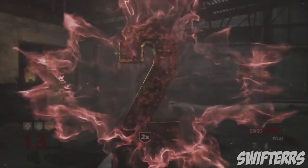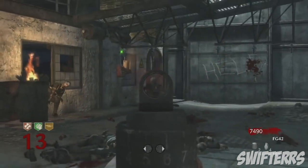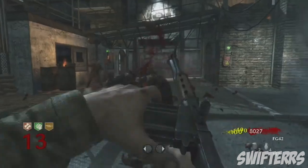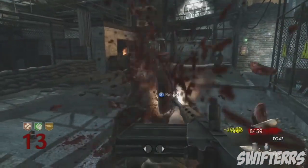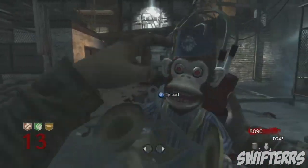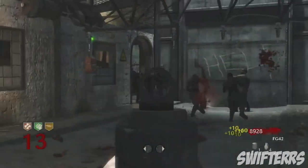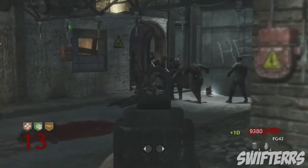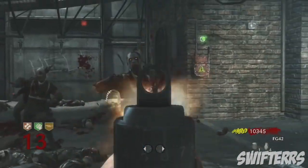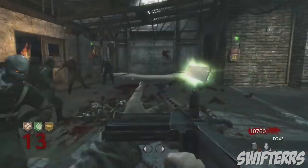Number 2. Coming in at the number 2 spot, we've got the FG42. This weapon appears in both Nacht der Untoten and Shi No Numa, only available from the mystery box. However, the FG42 does appear in Der Riese, available from both the mystery box and purchasable off the wall for 1500 points. Not only that, but the FG42 also makes an appearance in the Black Ops 1 version of Der Riese, only purchasable off the wall. The high power of this weapon allows it to easily rip through zombies and hellhounds; however, the recoil on the FG42 makes it a huge problem and is often overlooked. Due to its high fire rate, the FG42 doesn't need Double Tap Root Beer; however, Speed Cola is heavily recommended due to the frequent reloads.